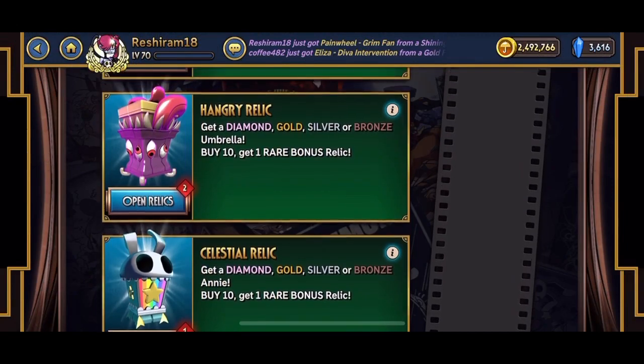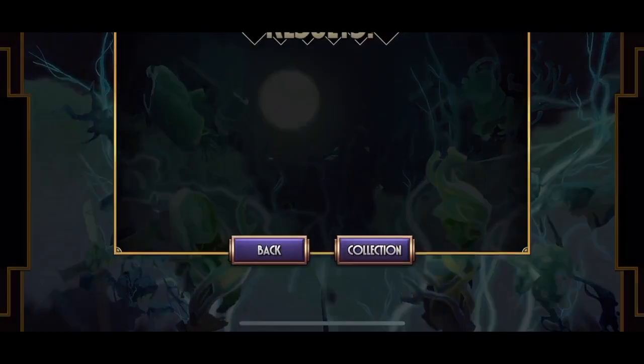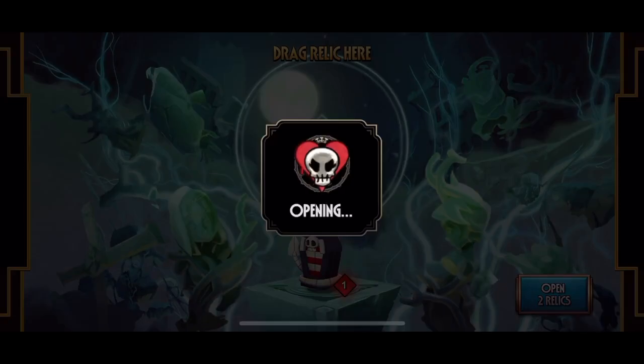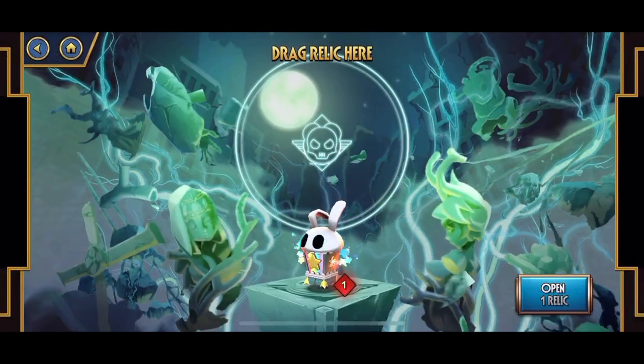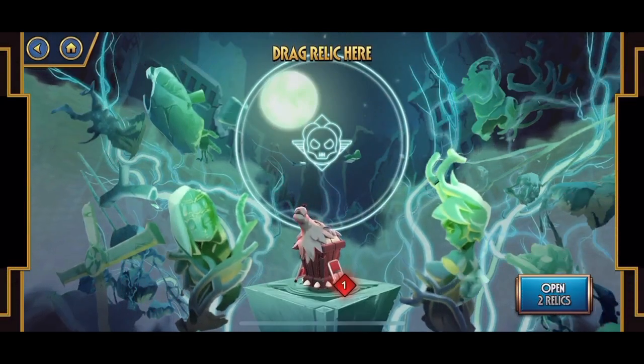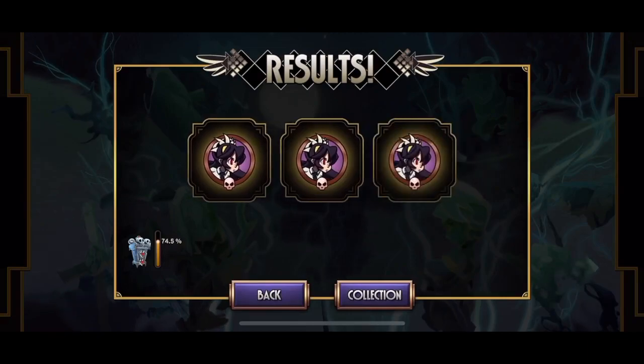Next up on the chopping block, we have two hangry relics — two bronzes. Naturally. Two random access relics — one bronze, one silver. Two reanimated relics — one bronze, one silver. One celestial relic — one bronze. Two unspeakable relics — two bronzes. Two smackdown relics — two bronzes. Three beware-of relics — three bronzes.